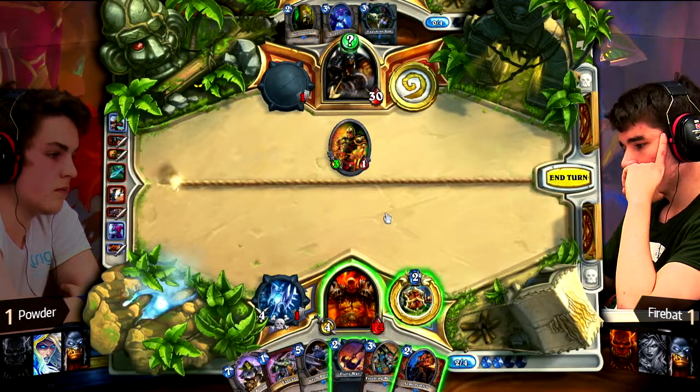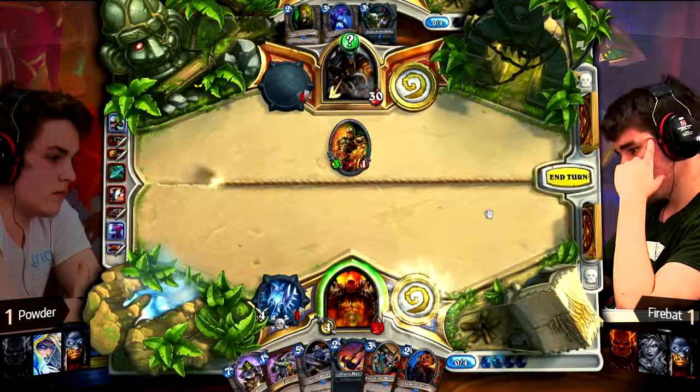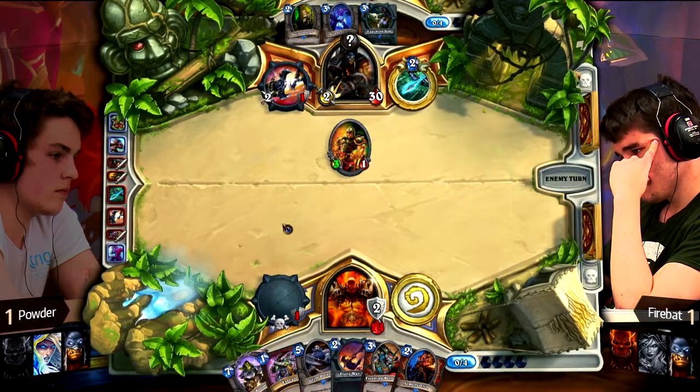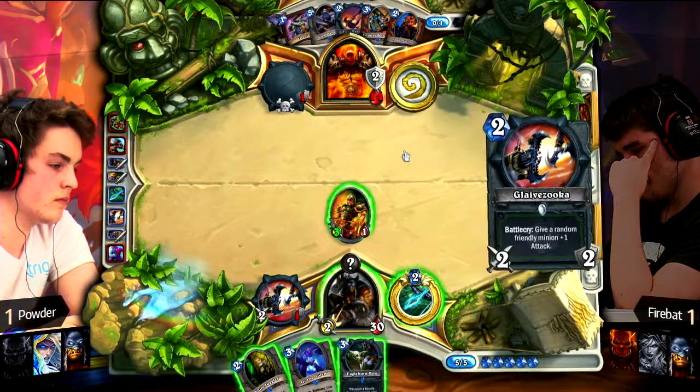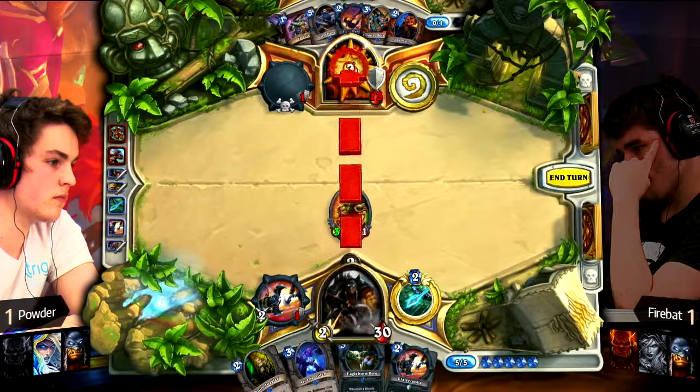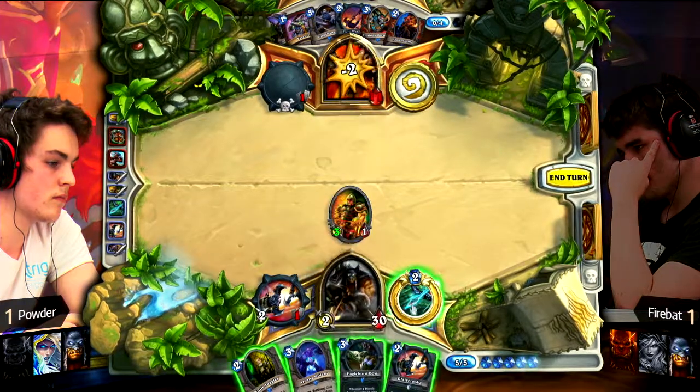The problem is even if you build up the board, if you don't have the taunts, Hunter is just going to keep killing you. And armoring up is not the game plan you want to have here. It was a really big mistake to play Dread Corsair right away — now with Armorsmith it would be so good, it would be a 3/2 taunt.